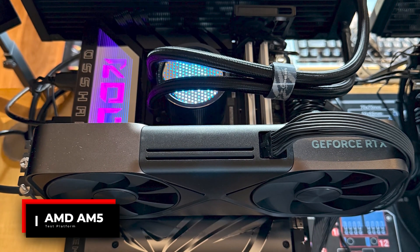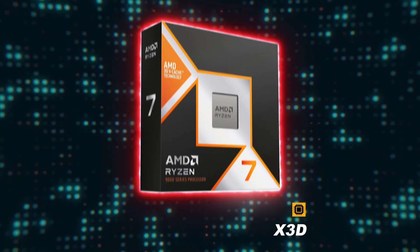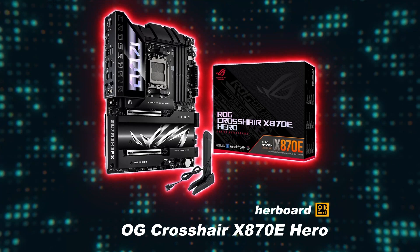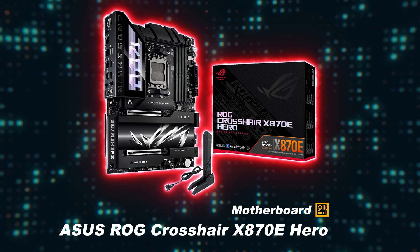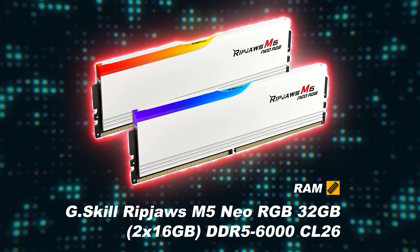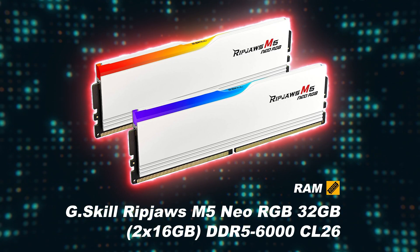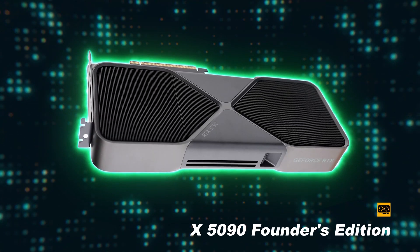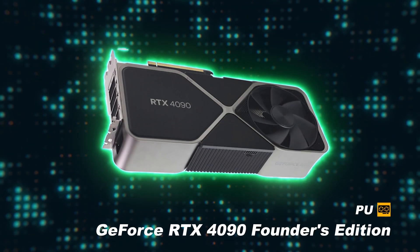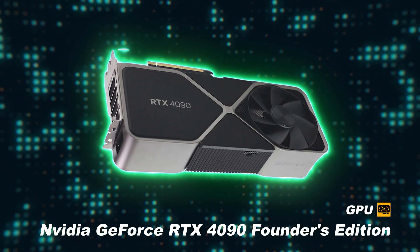The test system being used to run the benchmarks is my AMD AM5 open bench table. For the CPU, we have an AMD Ryzen 7 9800X3D. For the motherboard, we have an ASUS ROG Crosshair X870E Hero. For RAM, we have G.Skill RipJaws M5 Neo RGB 32GB of DDR5-6000 at CL26. For the first GPU, we have an NVIDIA GeForce RTX 5090 Founders Edition. For the second GPU, we have an NVIDIA GeForce RTX 4090 Founders Edition.